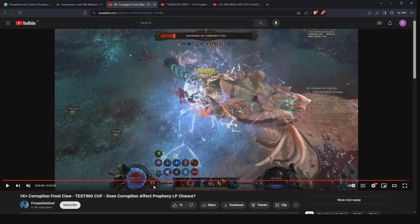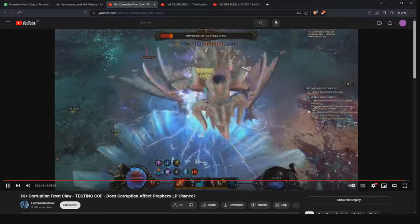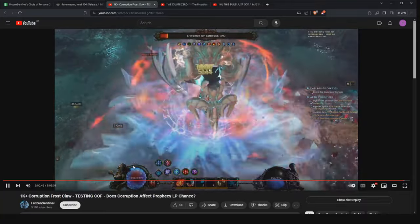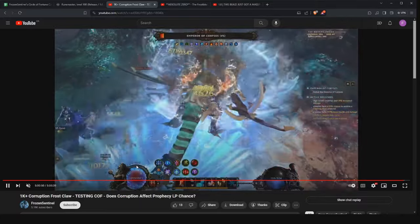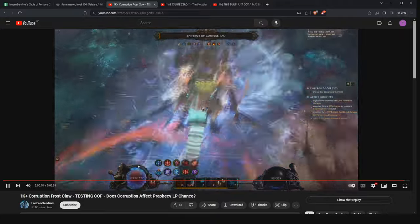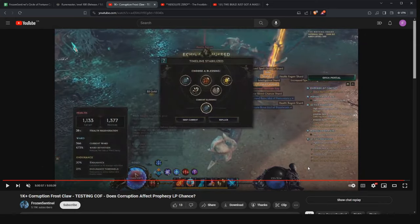The build generates an insane amount of ward — this is one of the huge perks. It's extremely tanky. Here's a clip from my most recent stream where I'm fighting a 1100 Corruption Emperor. You can actually see the ward reaches the overflow amount, where it starts to flicker as I go to 65,500. Pretty crazy — not many builds can do that, especially non-bugged builds.